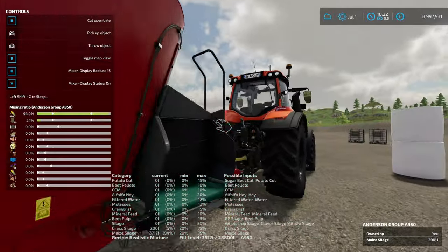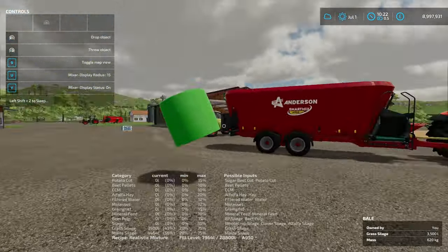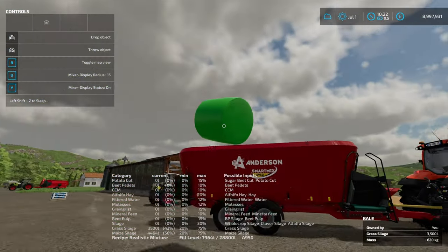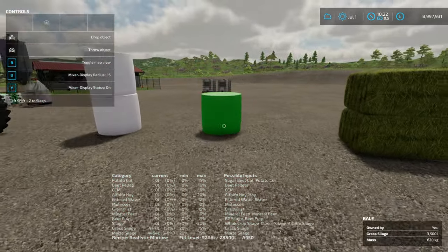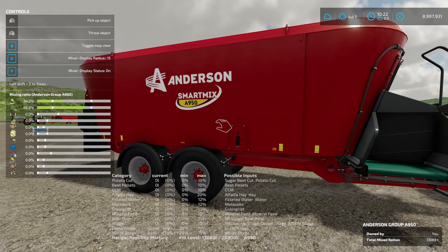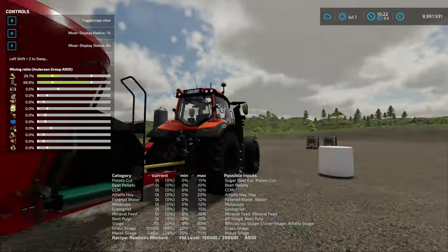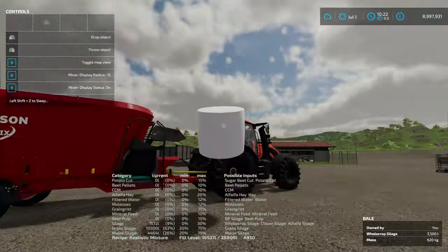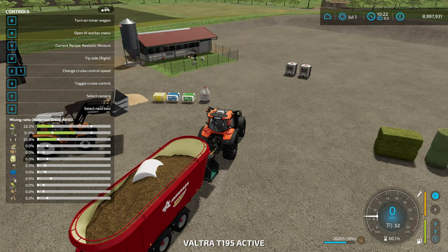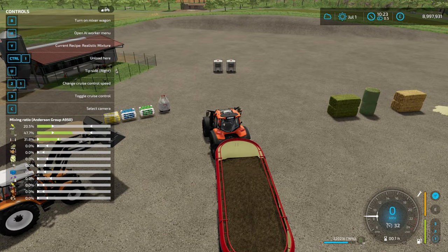I know this is not realistic throwing bales in wrapped with super strength on — this is purely to demonstrate making a mixture. There are infinitely many ways you can make a valid TMR. With this mixture you could just use grass silage and maize silage and you would have a valid TMR. But we are now adding in some whole crop silage to pad this out just a little bit, then picking some of the random things I've got sat around the yard.